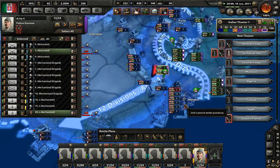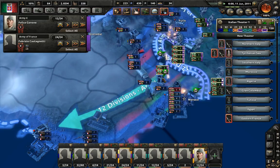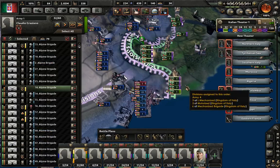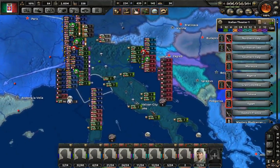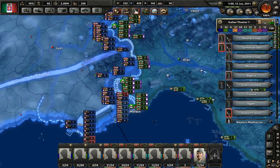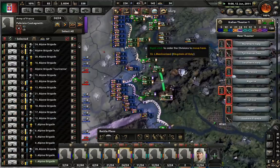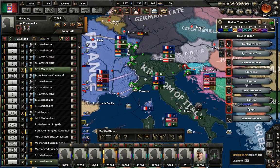We might be able to surround Nice - nope, we cannot, because there's tons of American forces now there. So that isn't going as well as planned. At least things seem to be stabilizing across the front, despite the nuke situation.